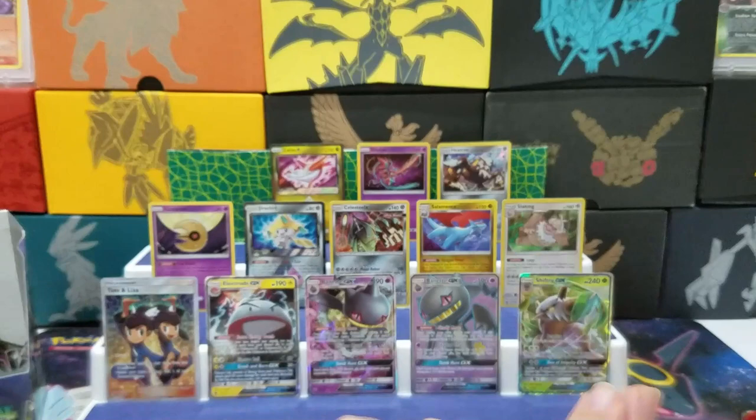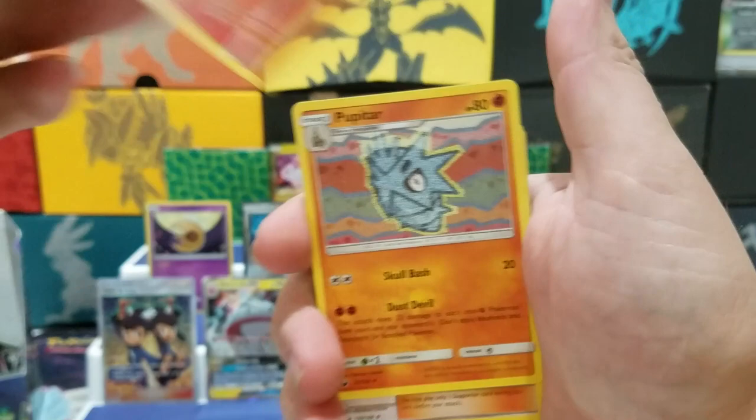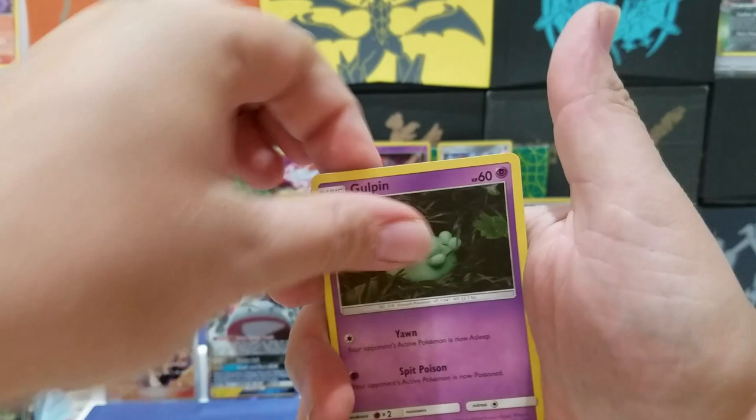Green code. I don't know if we're getting anything else out of this one, guys. This might be it. Oricorio, Fisherman, Meditite, Chinchou, Gulpin, Spink, Baltoy, Spink Reverse, and Manectric.